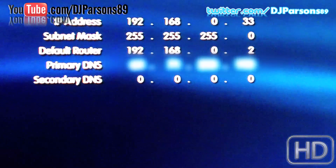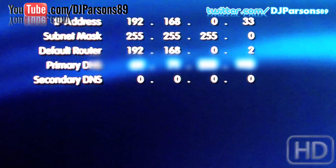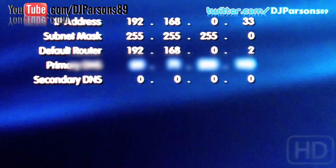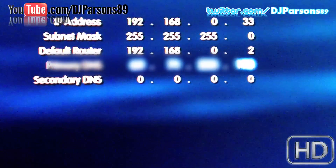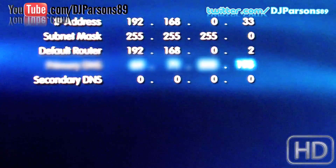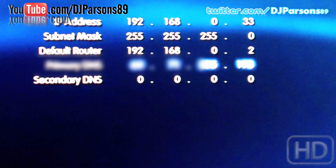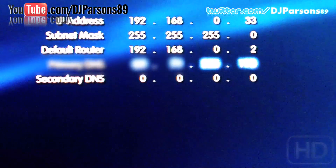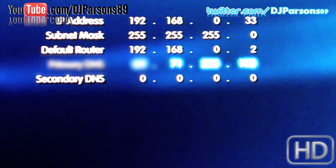So I'm going to type that in. Primary DNS is the DNS that your router uses — mine is blurred out because I'm not sure if it's safe to show. Google has its own DNS you can use, and there's free DNS and a bunch of other options, but you want to use the one you already have on your router. Mine is blurred for security reasons.